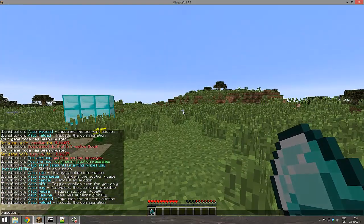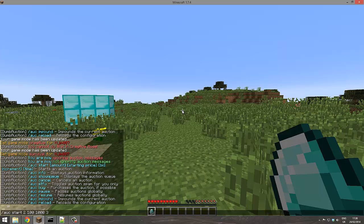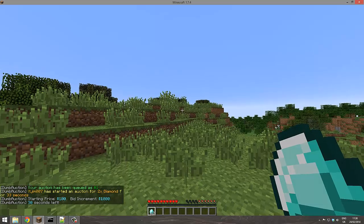Now let's start an auction. You can use 'auction start' or 'auc' for short. Specify the amount of items — let's sell two diamonds — then the starting price, say 150. You can set the bid increment to as much as you want, like 125,000, and the time to 33 seconds. This starts the auction and everyone can see it.